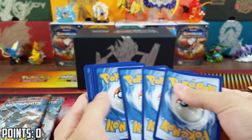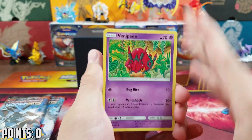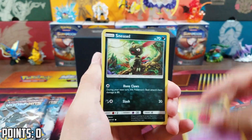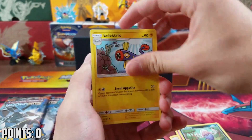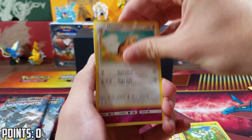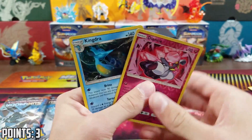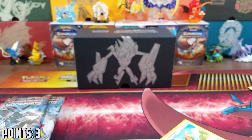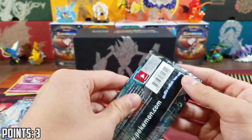Three energy and then two. We got a Venipede, Sneasel, Crab Brawler, Ralts, Inkay, Electric, Simi Sage, Noctowl, Dianti Reverse — that is a point — and then a Kingdra Hollow. So we got three points right off the bat. That is awesome — we'll put that back there. Three points, I'll take it.